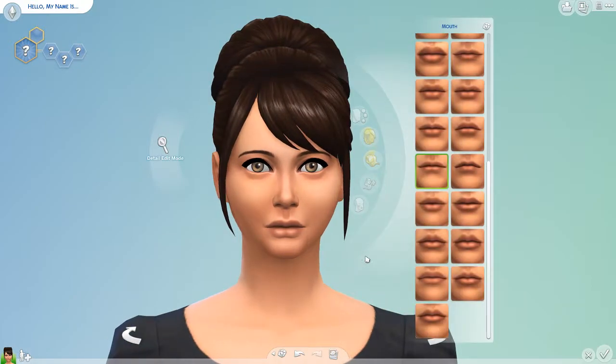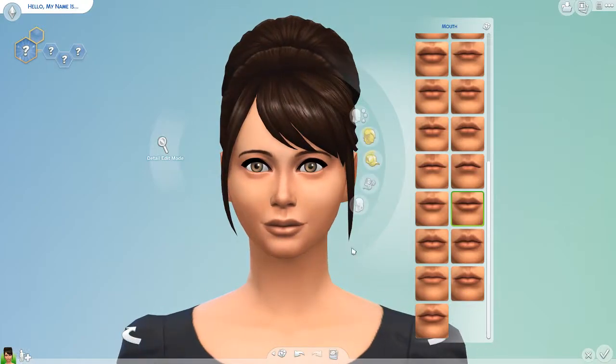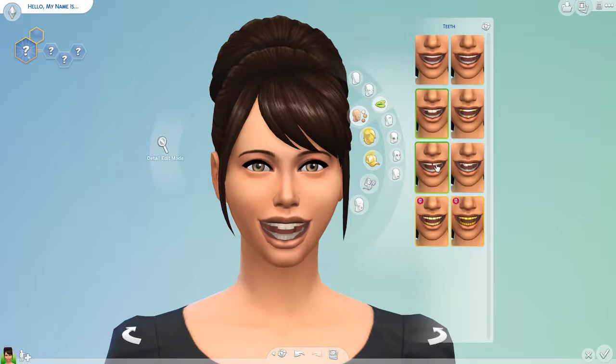Now for her lips, we do want to change those up some — maybe something a little more full, to fill it in a little bit more. I like that. Now we're going to look at her teeth. I'm thinking the perfect straight teeth. I've got ones with braces, because some young adults may still have braces, but I don't really think I want to do that. I don't like the buck teeth, not for her look. The gap's not bad, but it's not exactly what I'm going for. So I think we're going to go with this one.